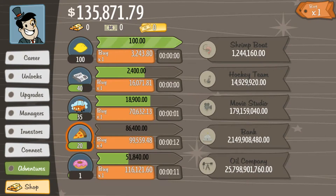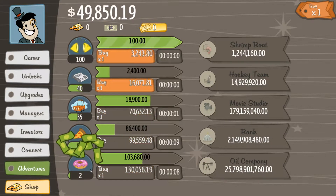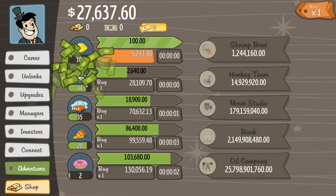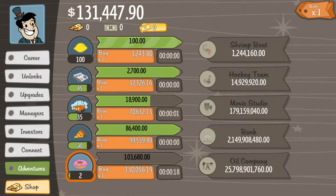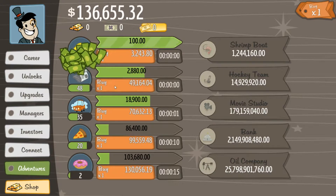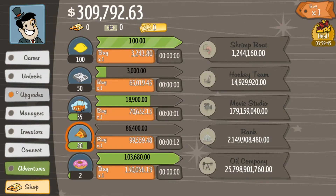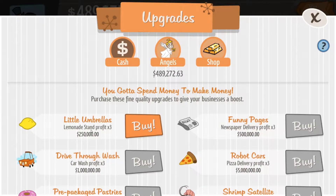I wonder if I will be getting any upgrades. $103,000 for my donut shop — every time I click on it, $3,000. Let's try to get my newspaper stand up to 50. Now I can see the deals that they have. So you can spend money on this game, but you can just as well get this stuff really easily without spending. If you don't want to spend money, you don't have to, but it's a way to get quick upgrades. We got an upgrade now — lemonade stand profits times three — and it costs $250,000.